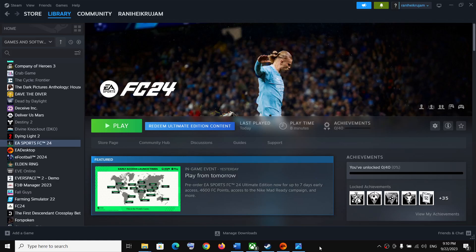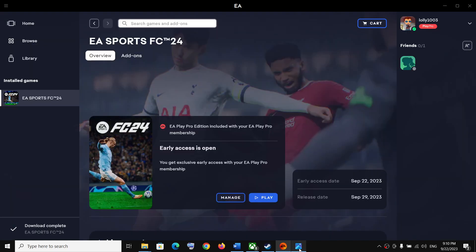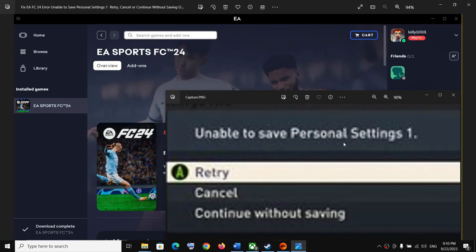Hello guys, welcome to my channel. Today in this video I'm going to show you how to fix the error 'Unable to save personal settings' with the Retry, Cancel, or Continue without saving options. If you are unable to save the game and are receiving this error message with EA Sports FC 24 on a Windows computer, please follow the steps shown in this video.